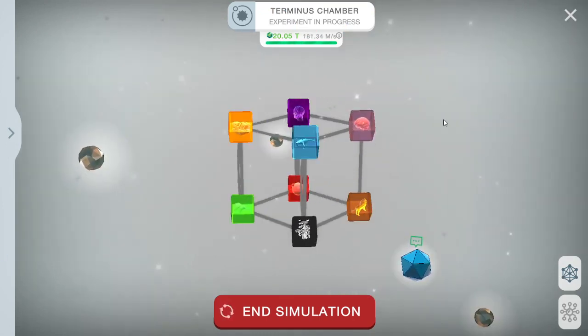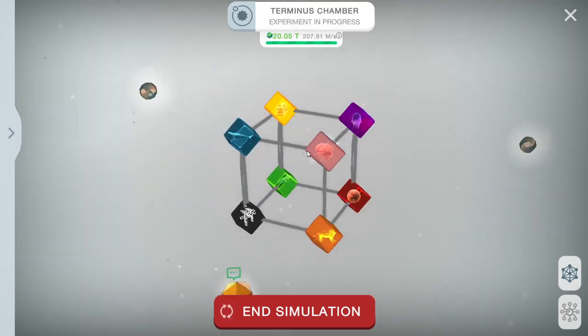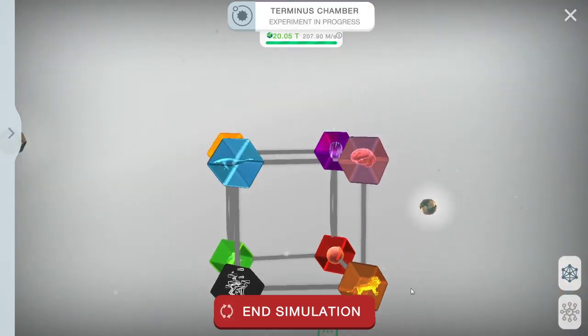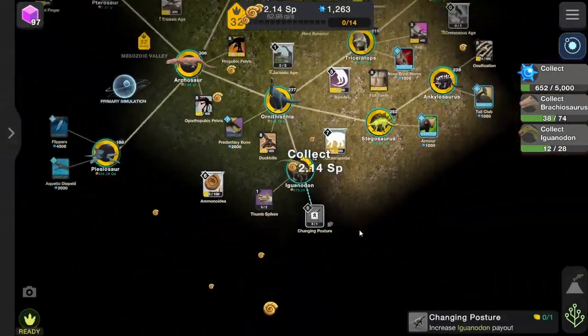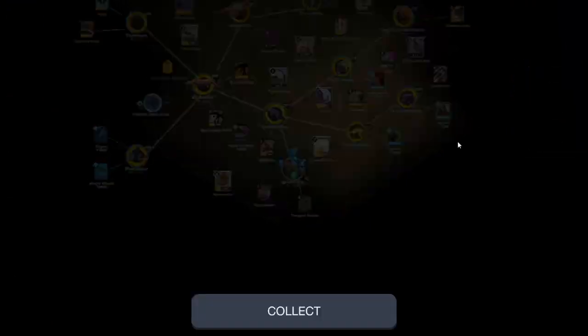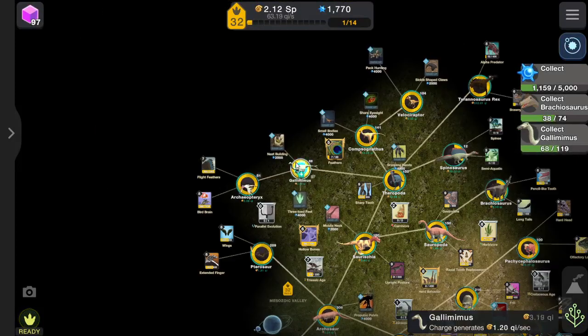This is what's it called, the Termis Chamber, whatever, with one locked glass, but I'm not really sure what that one is. And let's go to the Mesoic Valley, because one more level up from this one and then we can get that mystery bird, whatever that one is. So let's aim to get that up to an upgrade.